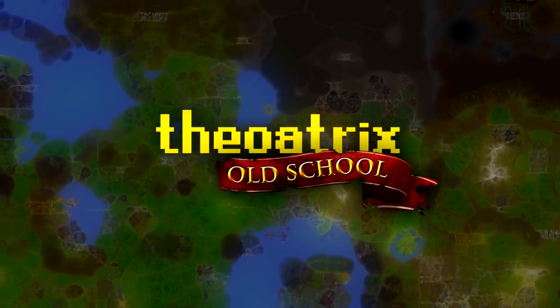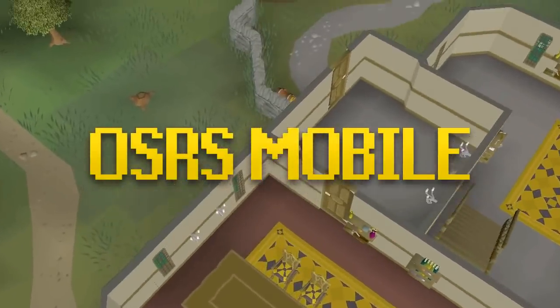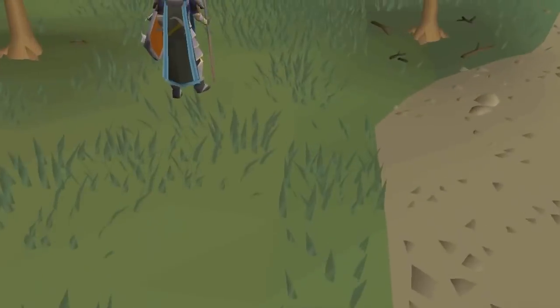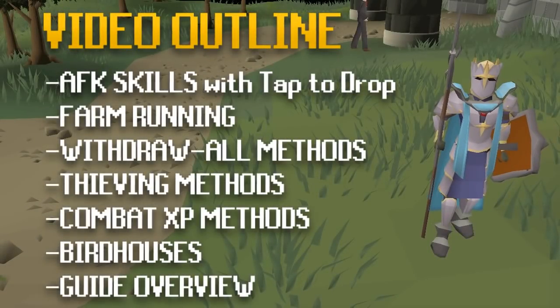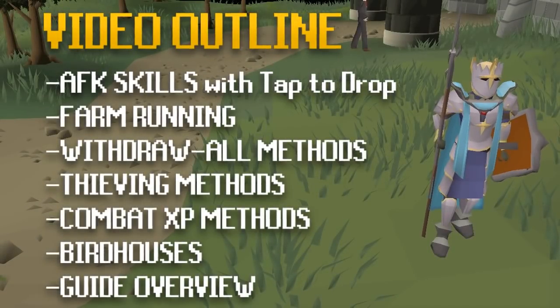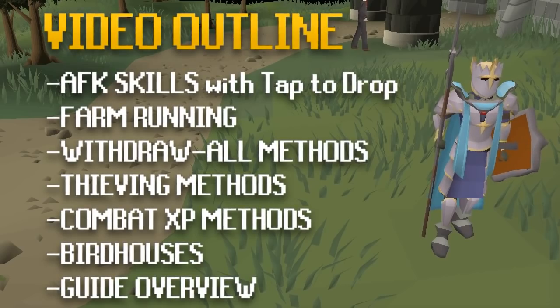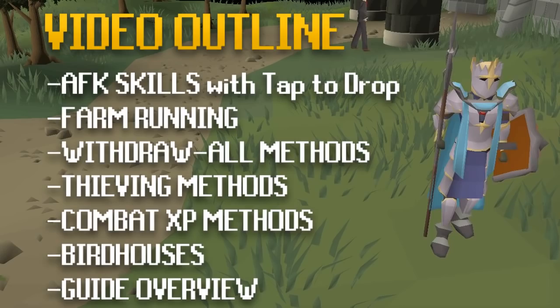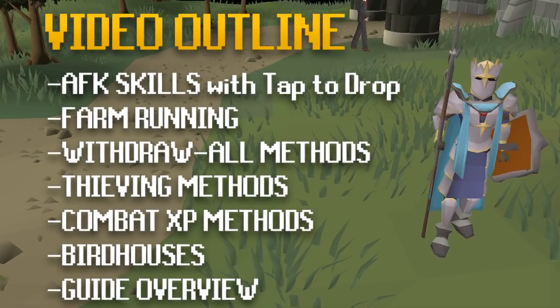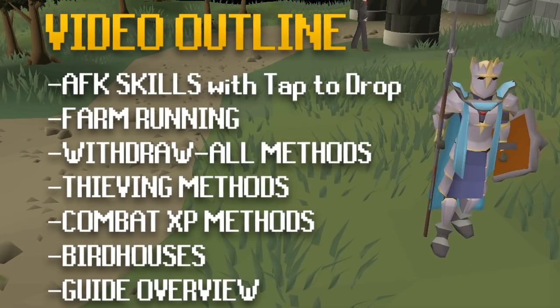What's going on guys, my name is Theoatrix and today I wanted to show you guys some of the best mobile training methods for Old School. For those that have played mobile, you'd know that it's kind of hard to click on some things on such a small screen. So these methods are decently AFK, don't require fast precise clicking, and they're semi-low effort. As well as that, you won't die when you're doing these methods because they're all safe. On the screen I have the guide outline and at the end I'll go through all of the methods and give a big overview.